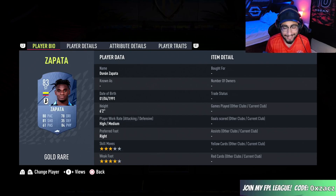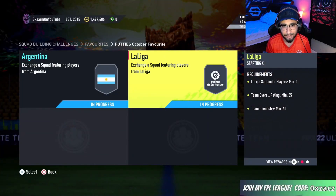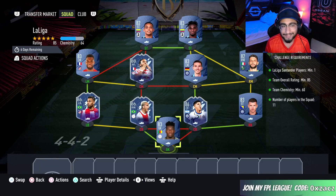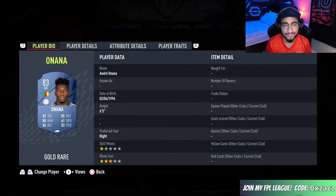And there we go, that is the SBC completed. Let's move on to the second squad — that is going to be the La Liga squad, and this is going to cost you guys 71,000 coins to complete. Loyalty is required for this SBC. Here are the players I did use.